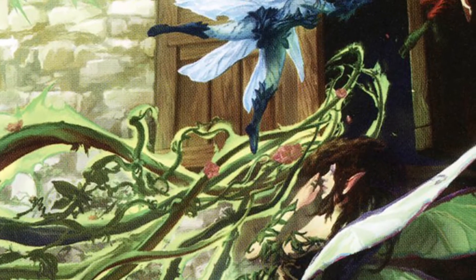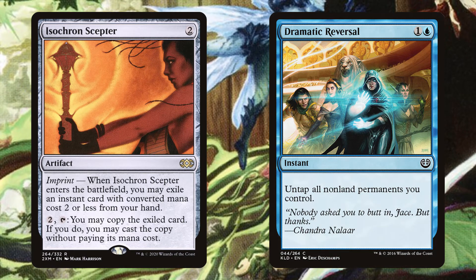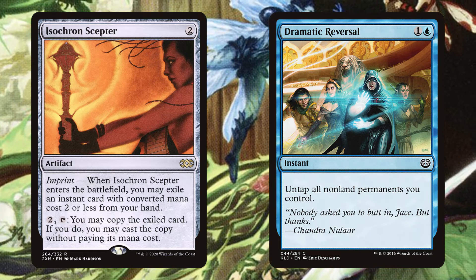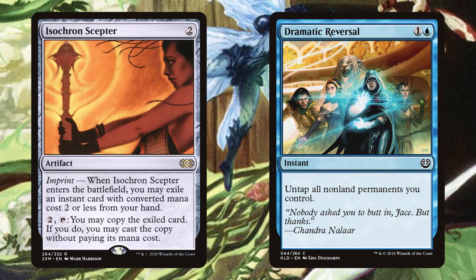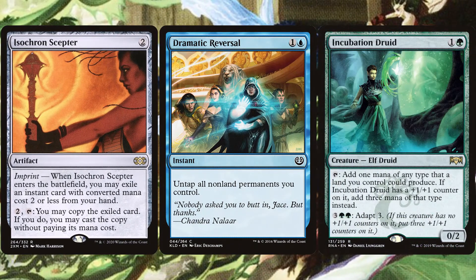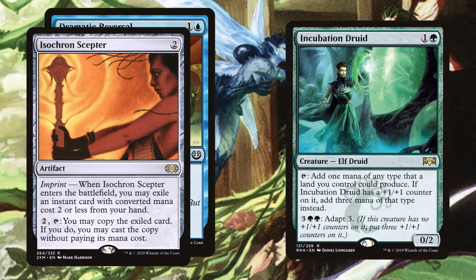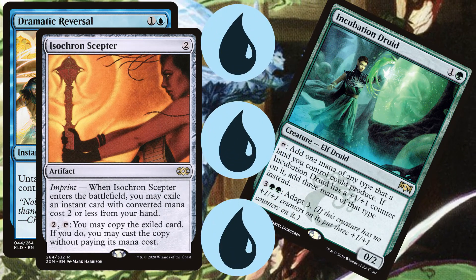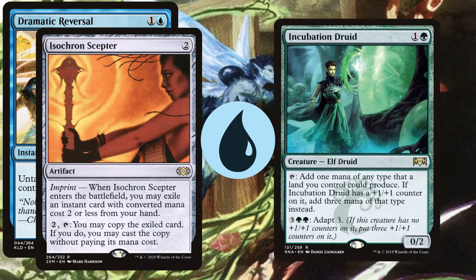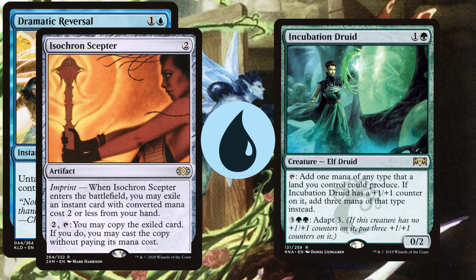And finally, combo number three: Isochron Scepter and Dramatic Reversal — going infinite since 2017. Isochron Scepter is a two mana artifact. When it enters the battlefield, you exile an instant from your hand that costs two or less. You can then pay two and tap it to cast the exiled spell, which is going to be Dramatic Reversal. This spell untaps all non-land permanents you control, including the Isochron Scepter itself. You'll need to have enough non-land permanents on board to make three mana for this combo to work, but that shouldn't be a problem for this deck. Just tap enough non-land permanents to produce three mana, use two of it to activate Isochron Scepter casting Dramatic Reversal, which untaps itself plus the permanents that tapped for three mana. Now you're back where you started plus one mana. Keep going until you have enough.